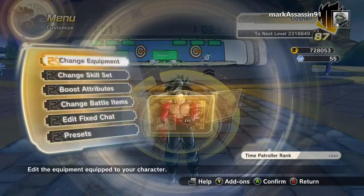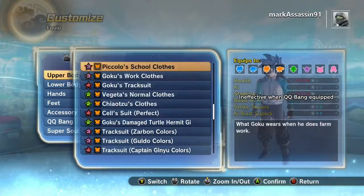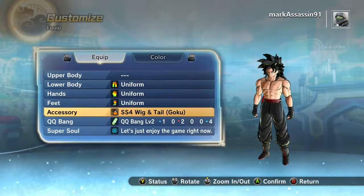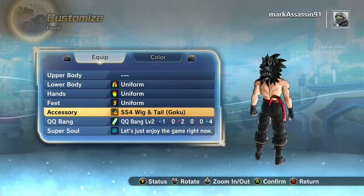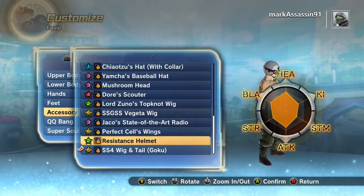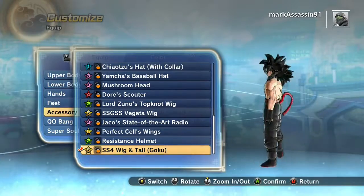I'm going into my custom look to show you how it looks. Right now I only have the Super Saiyan 4 upper body and also the accessory Super Saiyan 4 wig and tail. There's the hair and the tail attached to it. The hair and the tail are attached to each other — you can't separate them.